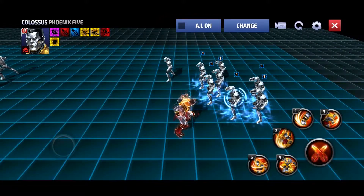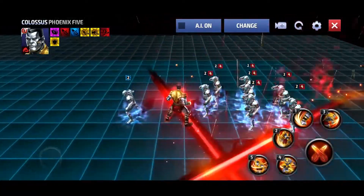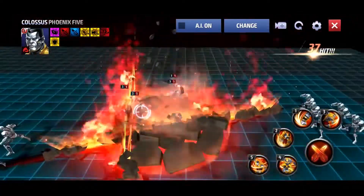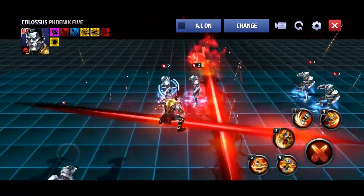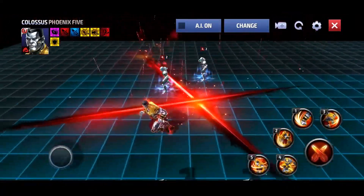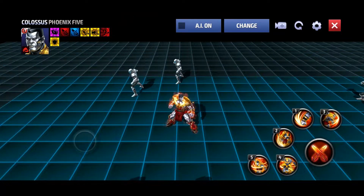And then the second skill — this one is definitely completely different. So it is going to be a delayed iframe. He hops to the side and then jumps into the air, flies around and kind of rains down some fire from above. That is an iframe for pretty much all of it. You can't move right away, so you're going to be vulnerable at the start and end of the skill. You're definitely going to want to cancel into something else.